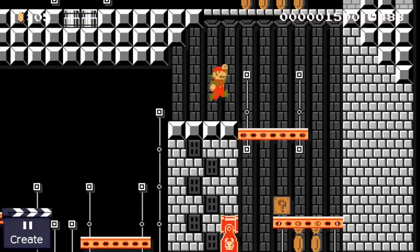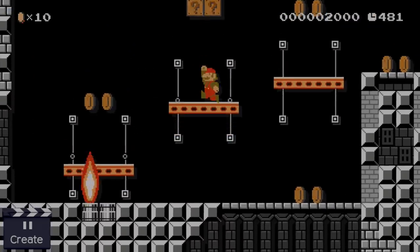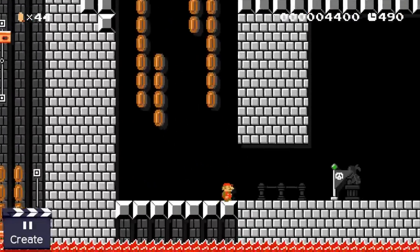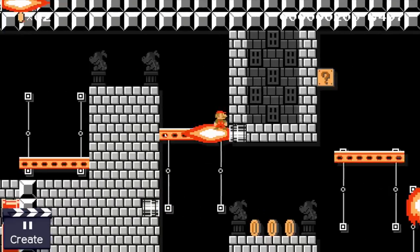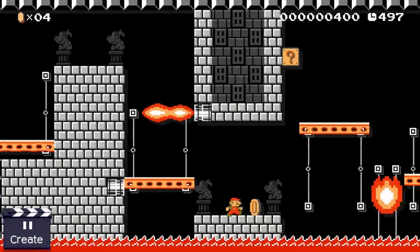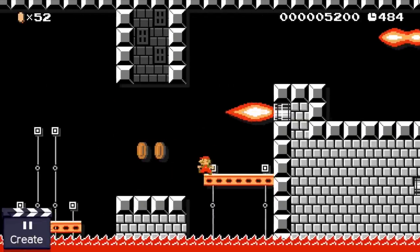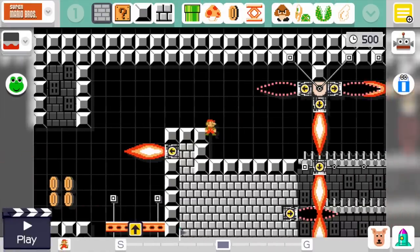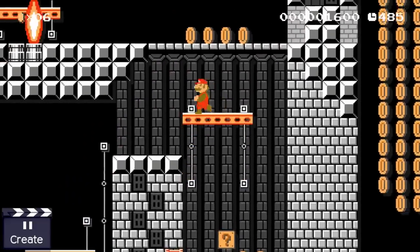It's a good idea to play the level at least three times before uploading. Once normally, just to ensure everything works as intended. Once as a speedrun, mainly to find small annoyances for speedrunners — for example, a platform that cycles in a way that blocks the path when running fast has no reason not to start traveling in the other direction first, making the beginning more satisfying to speedrun. Finally, try to beat the stage without pressing the run button, to get a playthrough without muscle memory built up during playtesting, which helps find hiccups in the difficulty.